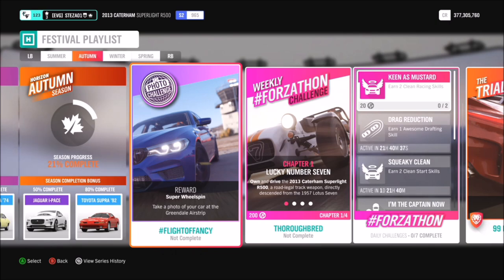This week we are on week 10 — make sure to get that correct as I may have messed up last week. This week's challenge, called Flight of Fancy, wants you to take a photo of your car at the Greendale airstrip, which is really easy. We don't have to do it in any particular car, so it can be whatever one you want.